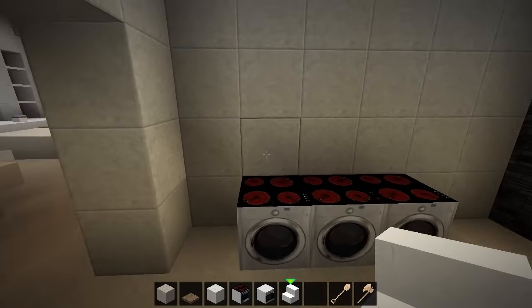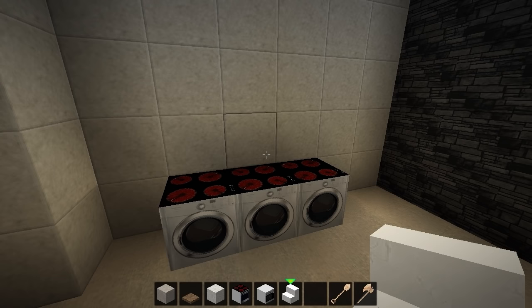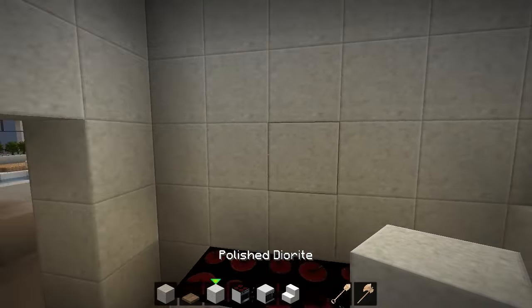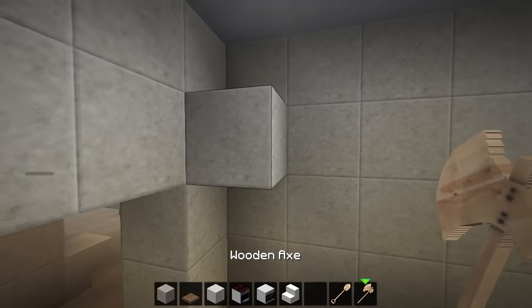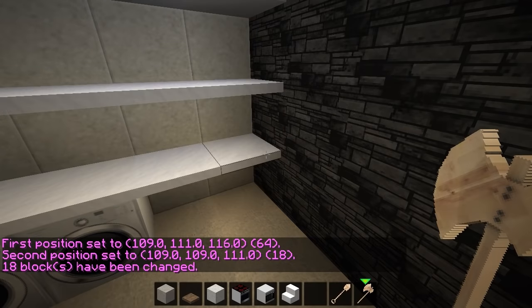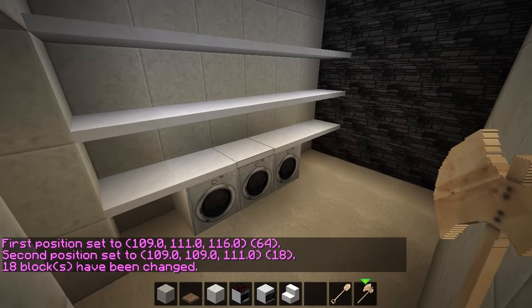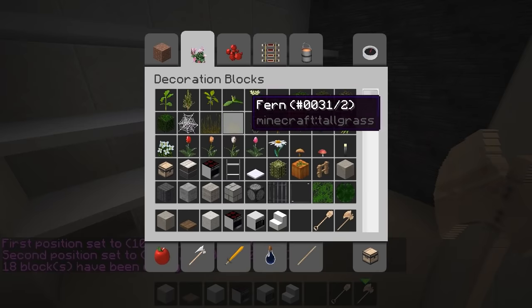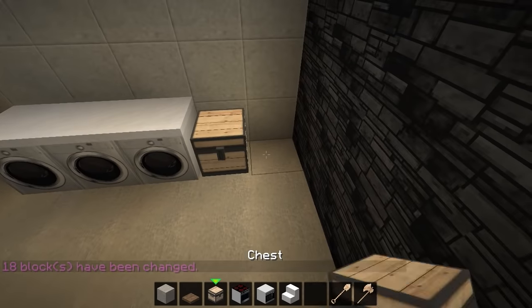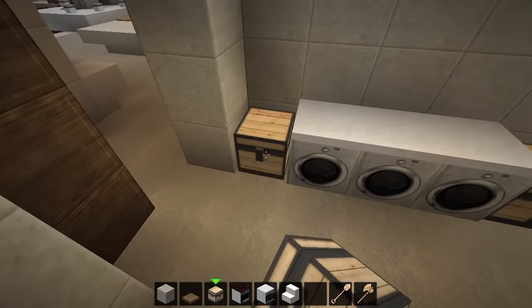Laundry room - I guess I will put some shelves up. Let's just do this - some quick and easy shelves. Boom boom boom. Slash slash set 78 - some nice shelves in there. We could also do things like a laundry basket and whatnot.